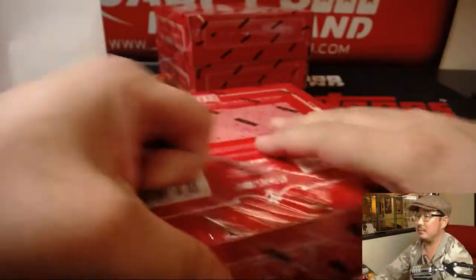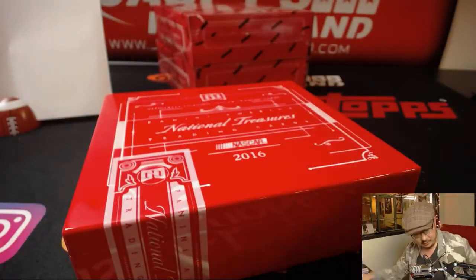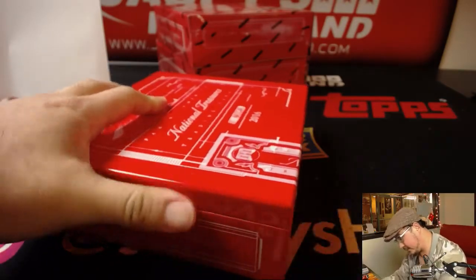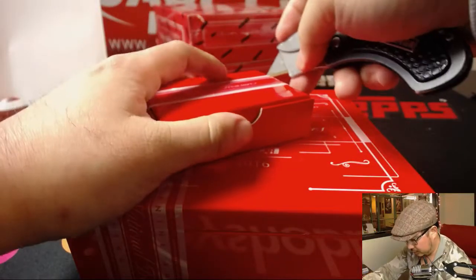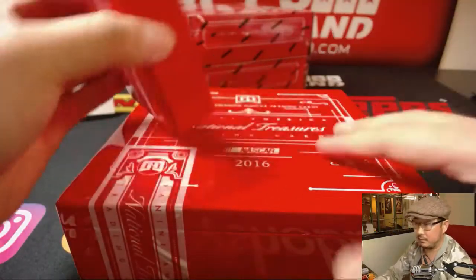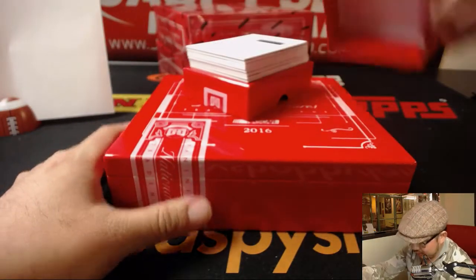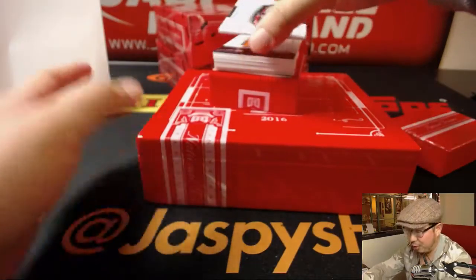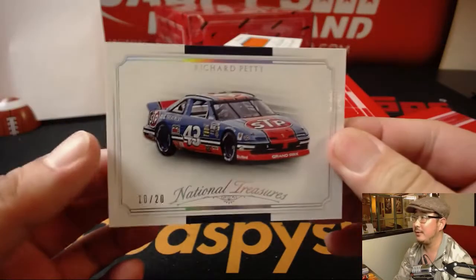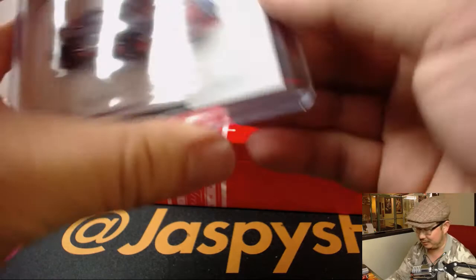Box two. Good luck, everybody. Feels like a light box here — oh, because there's a redemption. And that goes to Tice automatically. 10 out of 20, Richard Petty. That goes to spot zero, Tice with that one.